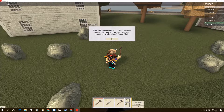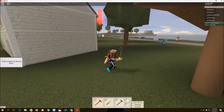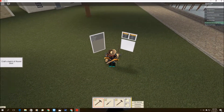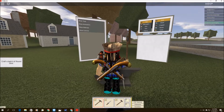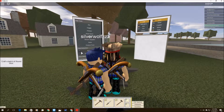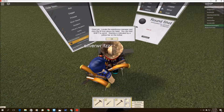Now that you know how to collect materials, you will learn how to craft with them. Locate an anvil and craft round shot. Where in the heck could an anvil be? Oh, over here! There are giant arrows so we can just zoom out and follow them. And here we are. I should probably take this off. So I'm missing... what are you doing, sir? He's just like interrupting me. Round shot. Oh my crap. Good job.